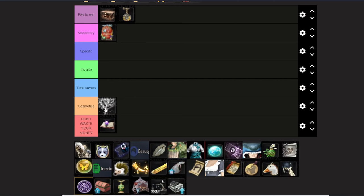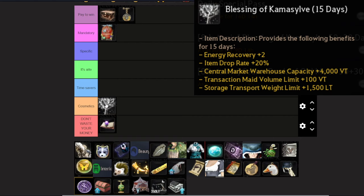Next we have Kama Silvia's Blessing. I would consider this a little bit less mandatory than the Value Pack, and I'm putting it into Specific. It's very useful if you want to life skill — specifically gather or hunt — because it increases your energy recovery. Whenever you gather you spend energy, so this just makes you recover it faster. That's the most important part; the drop rate boost is not that important, and the warehouse storage space is nice but you can work around it.